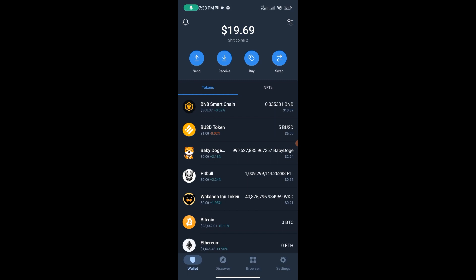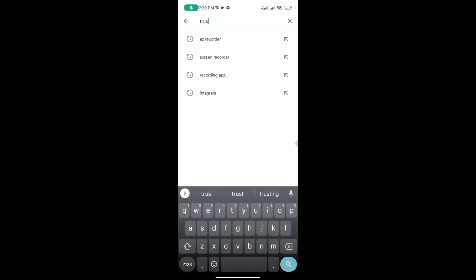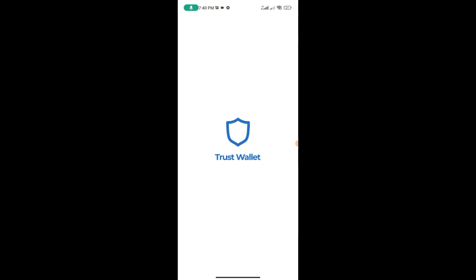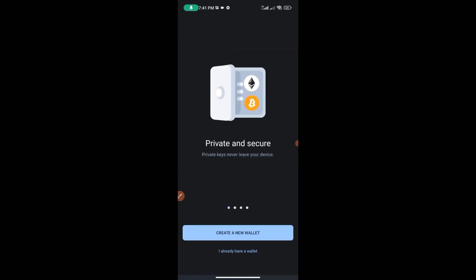I'm going to be showing you how to trade Digimon token on Trust Wallet. The first thing you need to do is download Trust Wallet. For those of you that don't have Trust Wallet, head over to your Google Play Store and search for Trust Wallet. I'm going to open Trust Wallet now and create a fresh wallet to show you guys. For those of you just downloading Trust Wallet, this is what displays on your screen — you're going to hit on 'Create a New Wallet' right here.